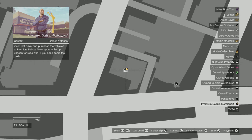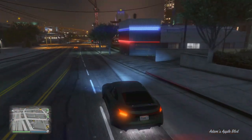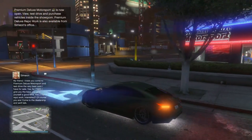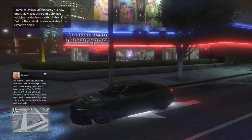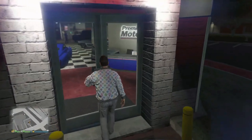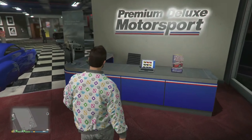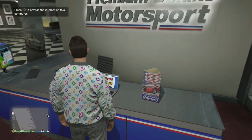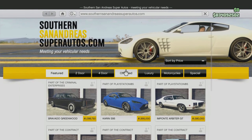Starting with the Premium Deluxe Motorsports Showroom — this is none other than Simeon Utarian's Auto Shop, and we officially have it in GTA Online. Besides being able to test drive and purchase the vehicles in this showroom, we also have a few other cool features. We have a laptop on a desk where we are able to browse the Southern San Andreas Super Autos website.